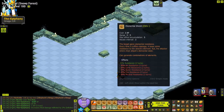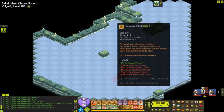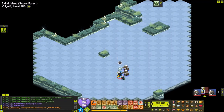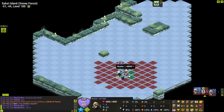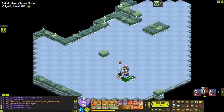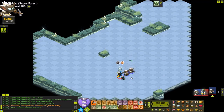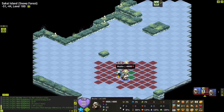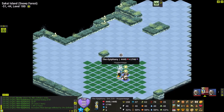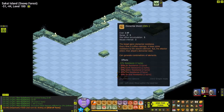Elemental Shield gives you 25% resistance for two turns. Whenever you are hit with a certain element, you lose 5% resistance of that element, and the person who hits you gains the elemental state corresponding to the spell they used. For example, if a Buzz Star uses an agility spell on me, it gains the air state and I lose 5% air resistance.